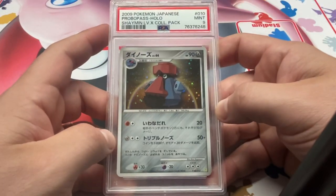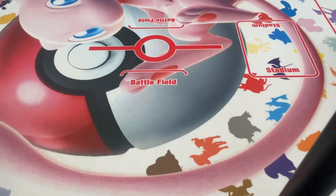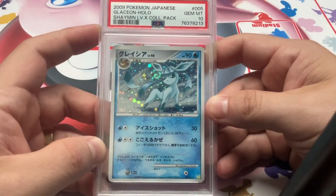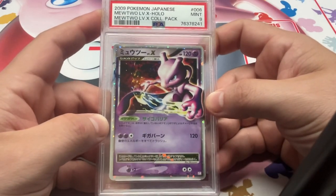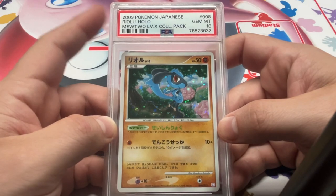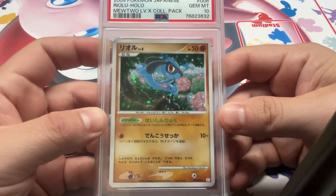We've got Probopass from the Shaman Level X Collection Pack, 9 — kind of a hilarious Pokémon when you think about it. We got the PSA 10 Glaceon — ooh, that swirl — beautiful card, absolutely beautiful. Mewtwo Level X from the Mewtwo Level X Collection Pack — go figure — PSA 9. And then we also have the PSA 10 as well. Also from that deck we have the Riolu — this card was printed a couple times, I think maybe as a promo and also as a base card. But I believe this is the only holo version of it. Pretty nice, actually.